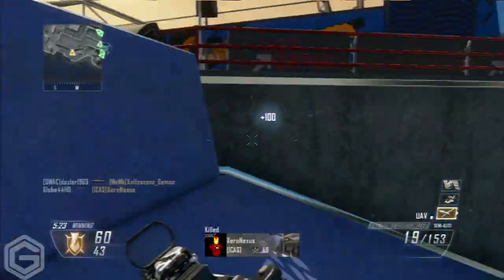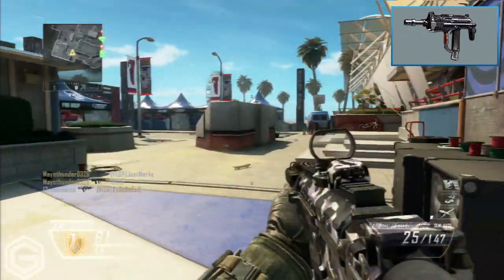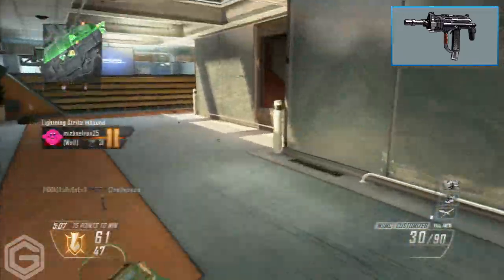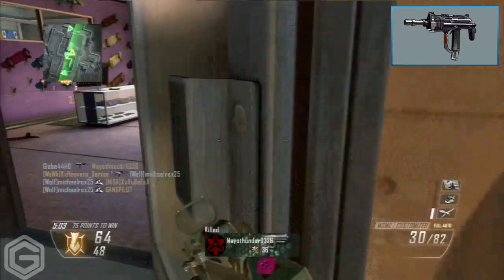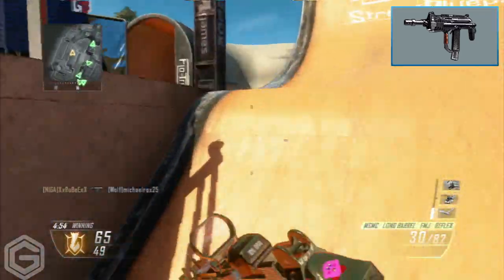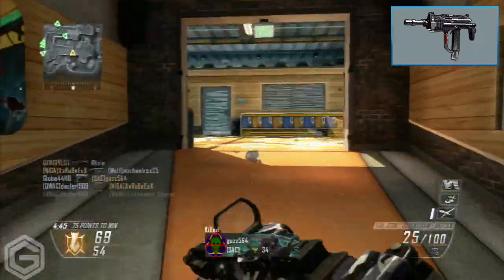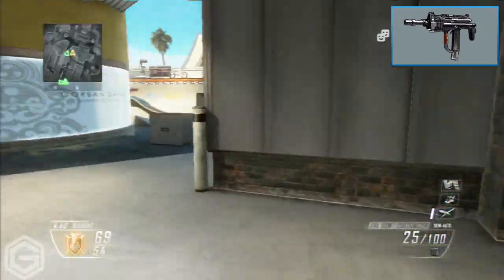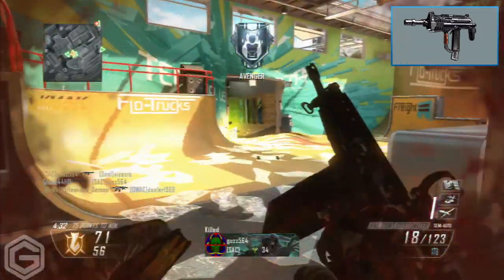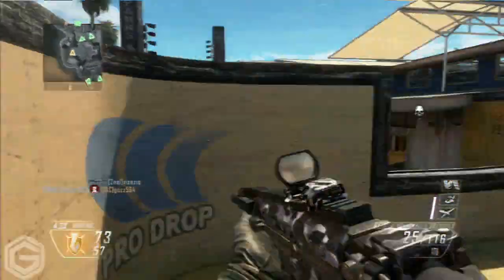For number 1 we have the MSMC from Black Ops 2. A lot of people might disagree, but this is my opinion, and when I averaged out favorite weapons, the MSMC came out on top — everyone in Black Ops 2 used this gun. This submachine gun is an absolute powerhouse at close range; it will outgun almost anyone in close quarters. It doesn't perform well at long range, but if you're a rusher like me it definitely hits the spot, dominating all other SMGs at close quarters.